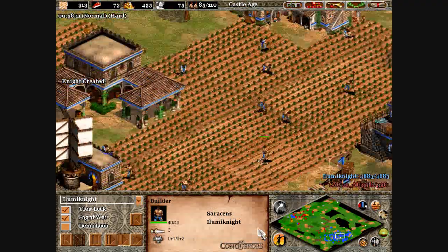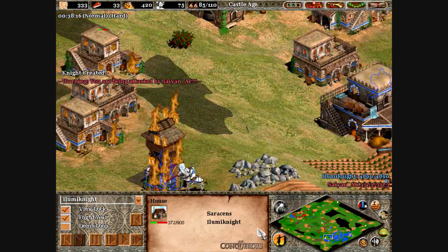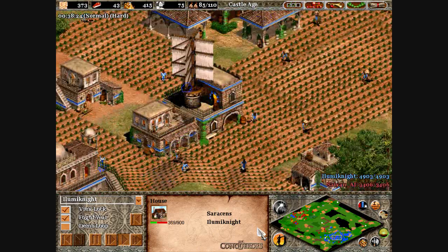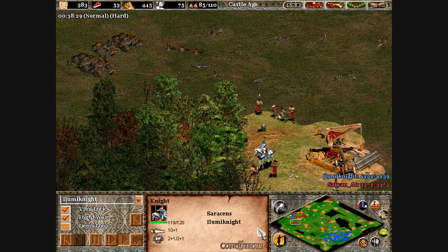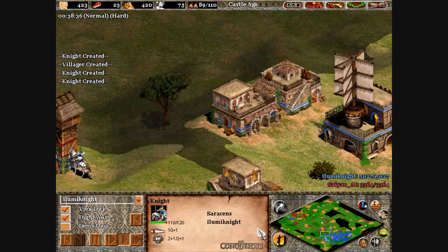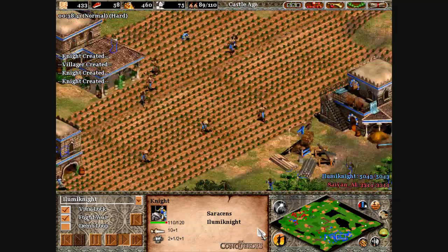He just reached the castle age because I was kind of schooling him the whole game. To spam knights, you want to go heavy on gold. A general rule with villager distribution is to look at your resources — what are you low on? More villagers need to be put on that. I'm a little low on food and a little low on wood, so I should focus more on that. The only reason I'm going so gold heavy is because knights cost more gold than you could possibly imagine.